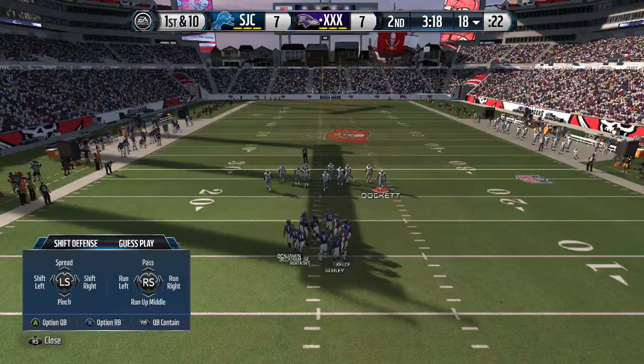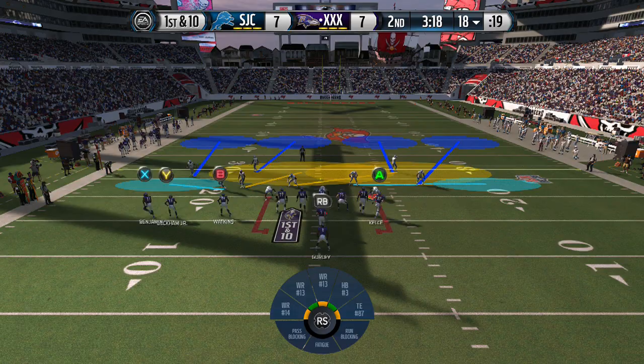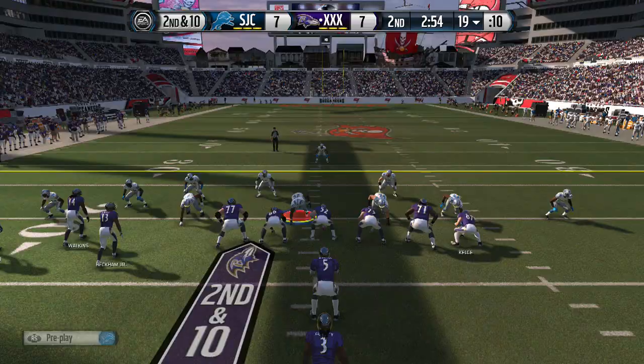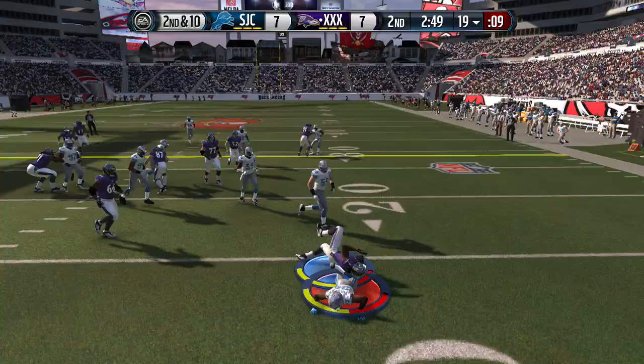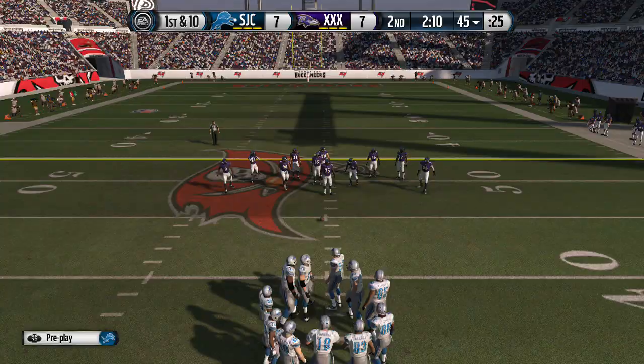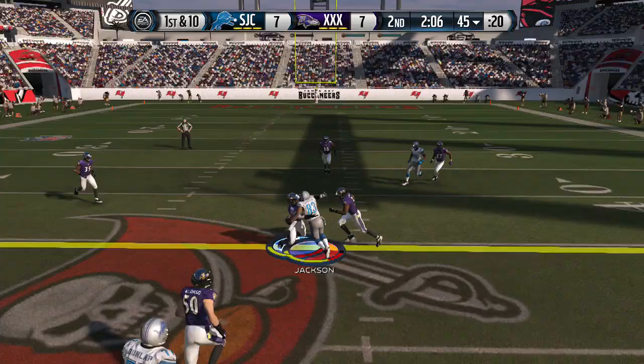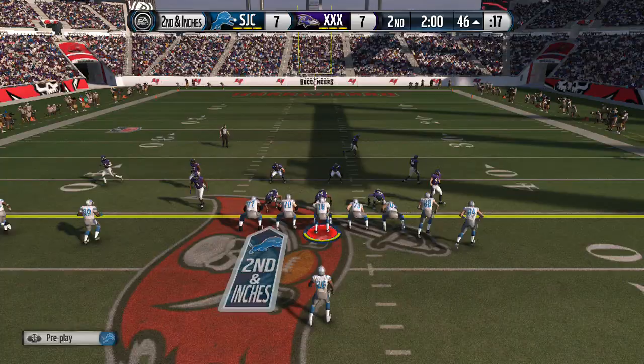We've got to do something to try and contain Gurley here. He's been running a lot of power and counter. There we go, we stopped him. As we've seen, it only takes one play for this all to go bad. Hopefully we can stop that play pretty easily. We got him down behind the line. See if we can catch him off guard — first play with another play-action pass, the same one I ran last time. We did get it with Vincent Jackson, only nine yards though.